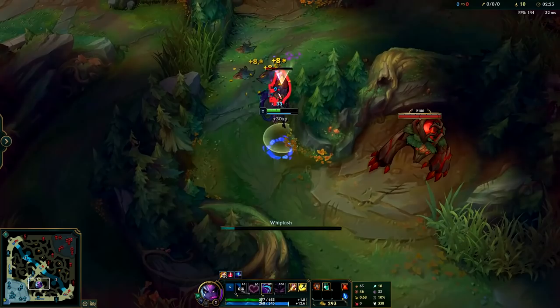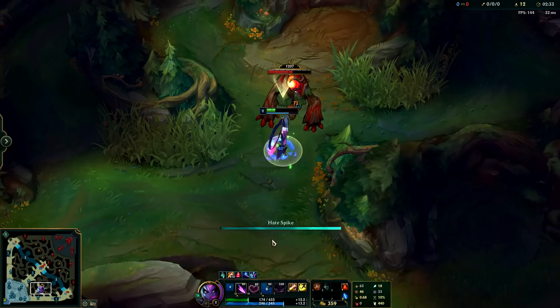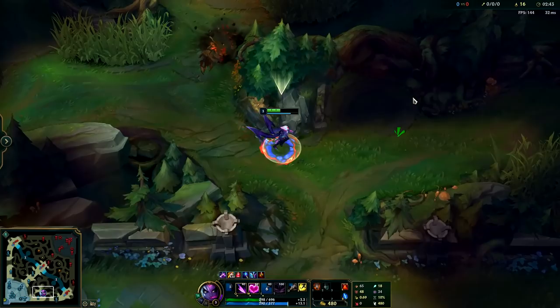My health is still relatively high. If you go for W at level two like we talked about, your clear route will be roughly two to three seconds slower but you'll have roughly 80 more HP. It's important that with all of your camps you don't stand still — you have more attack speed than pretty much every jungle monster and more attack range than most of them as well. It's important you try to kite them out with your Q's and your auto attacks to minimize the amount of hits you're taking from them.